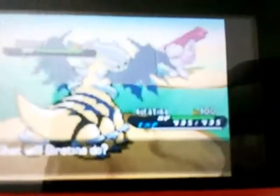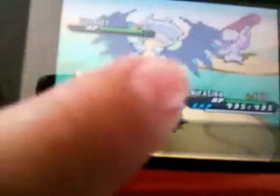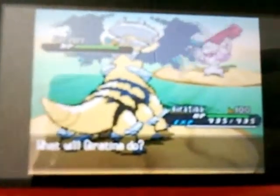Okay guys, that's shiny Giratina right there, as you can see in battle. Very awesome — it has yellow, black, blue, and silver on it. Very cool.